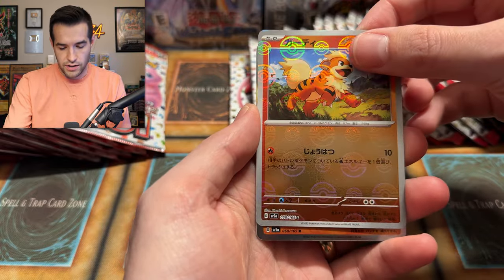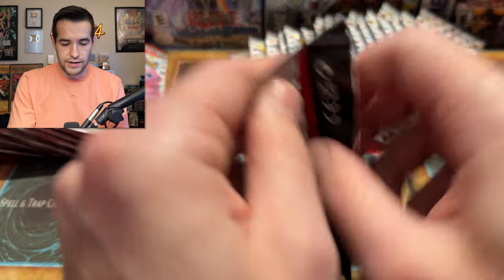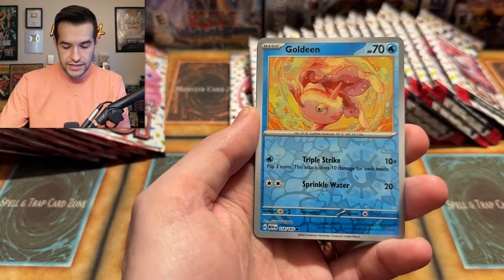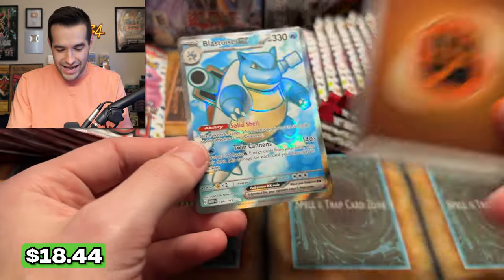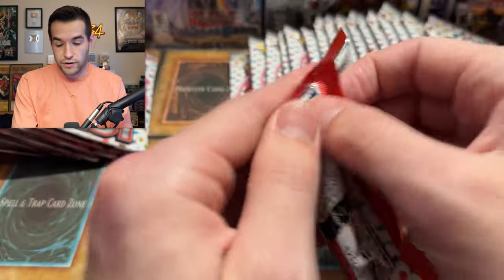Pidgeotto or Pidgeot — hard to tell. Growlithe, not Arcanine. Machamp! I've got a studly Machamp in Pokemon Go that has been dominating recently. I just powered it up a little bit last night — it's like 98%, very close to perfect. When you do the rocket battles, they all have dark types a lot, so Machamp is really good for that. We have Poliwrath, Pidgeot, Omanyte, Goldeen, Weedle — and a Blastoise EX! That feels like a good one. That is a beautiful full art card. I like that.